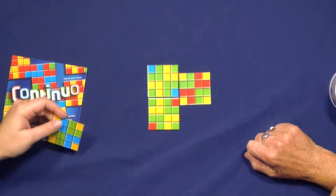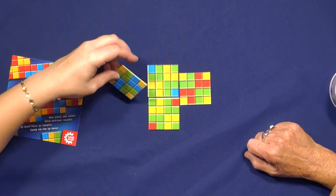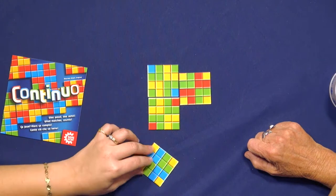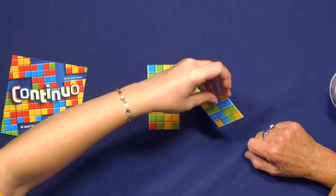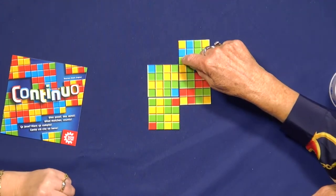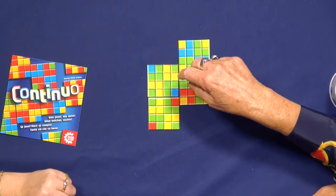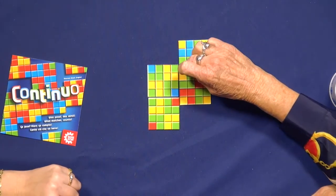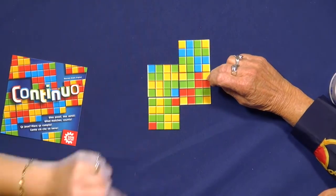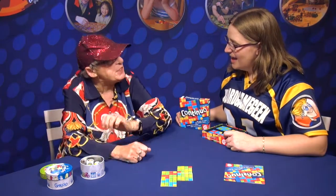I'm going to try to do this in my most optimal way. I think that is probably my most optimal placement. 1 through 12 — that's a bit of a snake, isn't it? And then you've got the yellow, 13 through 19. All right, you just write it down, simple as that.